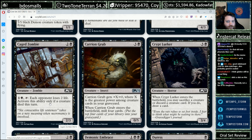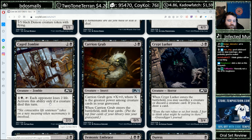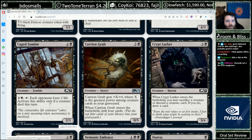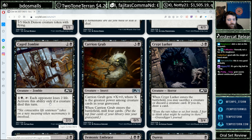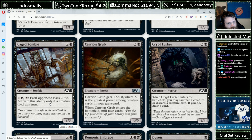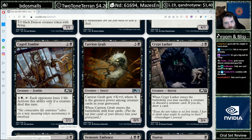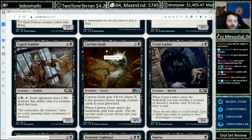Carrion Grub, three and a Black, 0/5. Gets +X/+X where X is the greatest power among creature cards in your graveyard. Enters the battlefield, mill four cards. I guess this card's fine. If you've got other graveyard synergy to get value out of the mill, it goes from fine to actively good. It's only four mana — four mana for a 0/5 wouldn't be worth it, but four mana for a 2/5 is fine, a fine blocker. And four mana for a 4/5 starts to become above rate on the curve. In general on average, I think it's going to be pretty good.